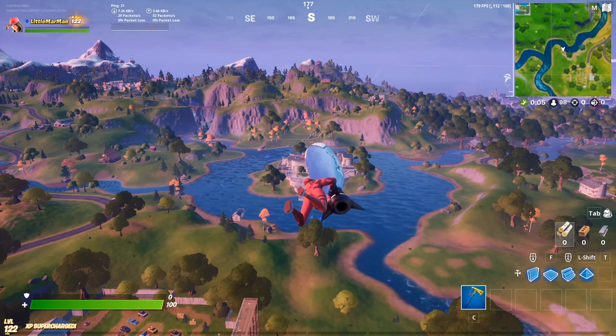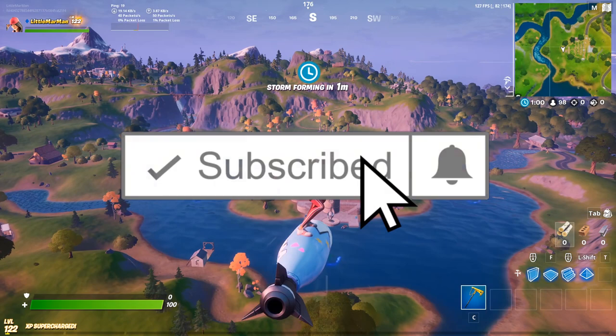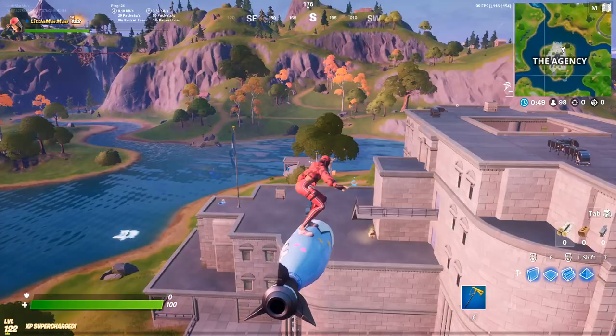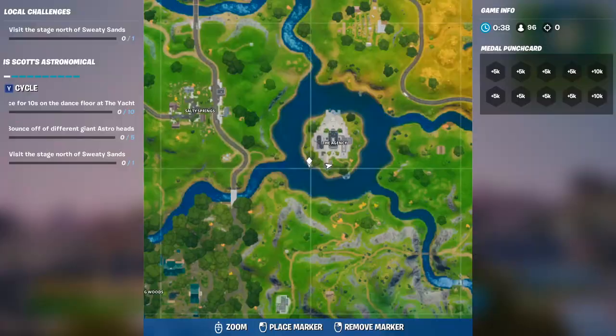A lot of people are going to probably use this method, but you can use the rivers as well. So we're heading over to the Agency. I'm going to ask you guys right now to subscribe and turn notifications on. On the far side of the Agency from the angle I'm in here — it's actually the left hand side of the Agency — there is a chopper. So you land there and you will get, of course, the notification that you have 1 out of 3 completed.